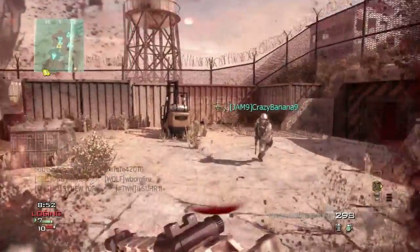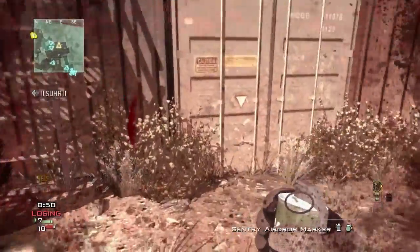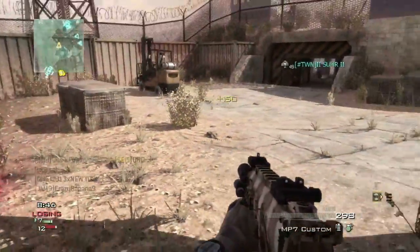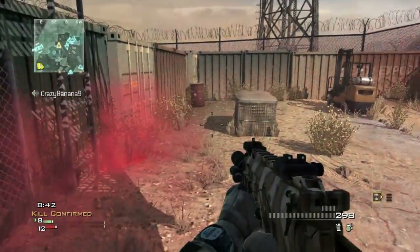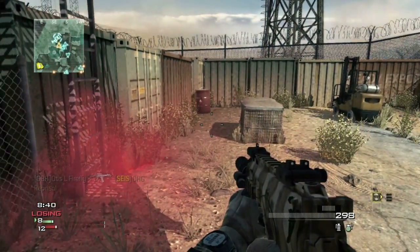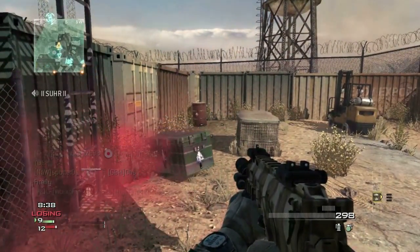Once you have earned both of those killstreaks, you are going to go find a ladder on the map and you're going to throw the sentry turret down near the ladder. You want to be sure that you throw the package close enough to the ladder, that way when you climb up on the ladder, you are still able to capture the package.